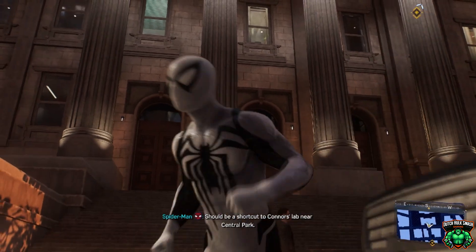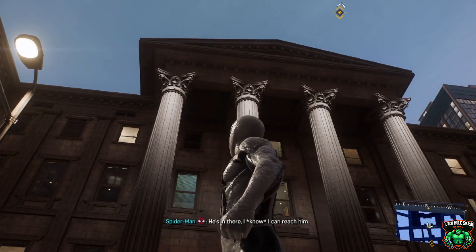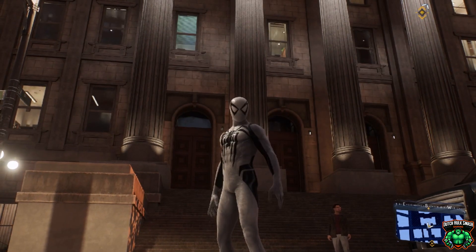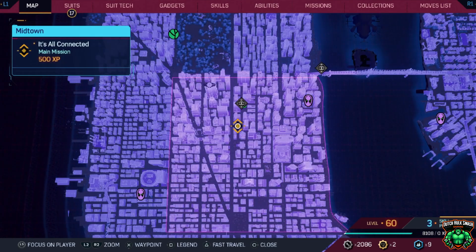Should be a shortcut to Connors Lab near Central Park. I've got to find a way to get through to Harry. He's in there. I know I can reach him. Just hope he doesn't hurt Connors. Let's swing into the next mission. It's all connected. Harry's at Dr. Connors Lab. You need to get there before something bad happens. So let's go to Midtown and let's go to Dr. Connors Lab. Showing map and let's go ahead and fast travel.